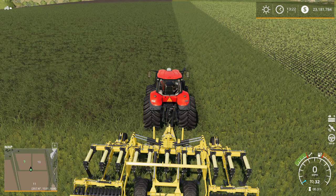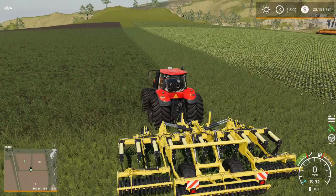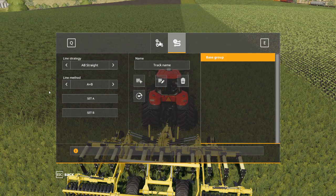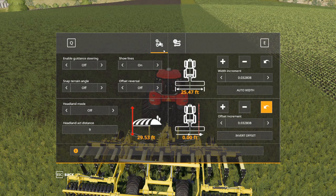Hold Left Alt and hit C, and you'll notice the satellite icon on the right side of the screen turns green — now we have GPS active. Hold Left CTRL and hit S to open your GPS menu. The first thing we want to do is set 'Show Lines' to on so we can see what we're doing. We want to set auto width, which will set the width of our tool. This isn't exactly correct because I'm not lined up perfectly — it's telling me I have an offset of 1.38 feet. I'm going to adjust that offset to zero feet. There might come a time when you need an offset, but 95% of the time you'll never need it.